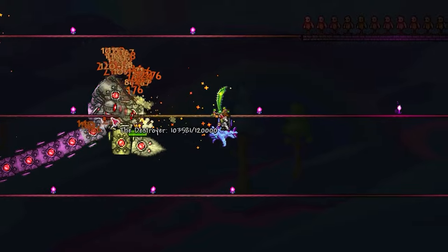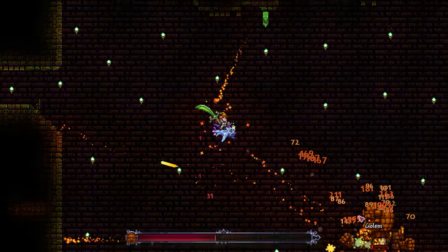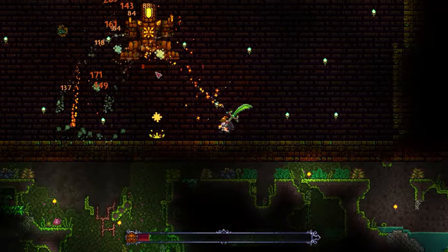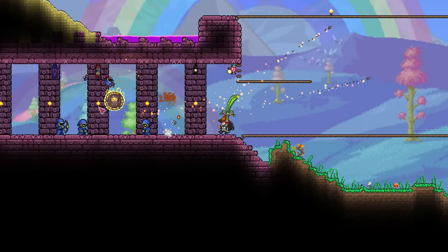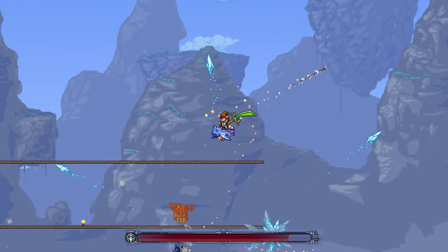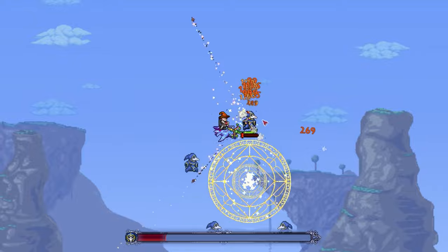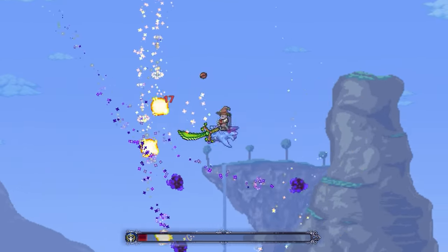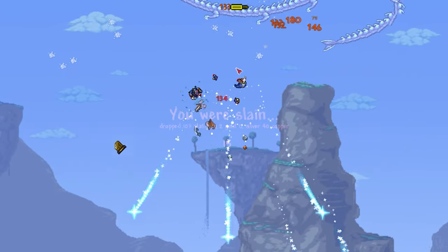What's it like against bosses? Well, against Golem it did remarkably well, and took it out at similar speeds to that of the Terrorblade. This makes me think that boss-wise, you're not really any better off with the Terrorblade at this stage of the game. Can the Seedler take you to the pillars? Honestly, this definitely wouldn't be my first choice for the Lunatic Cultist. I found the boss's small fast-moving hitbox quite difficult to hit with the small nut projectiles, and the number of fragments meant the illusion phase was pretty much a guaranteed failure every time.